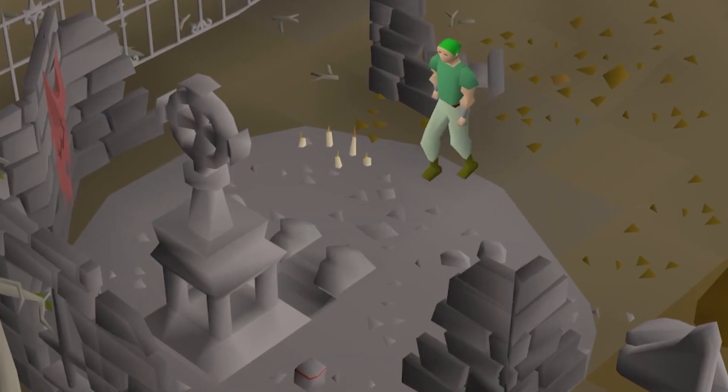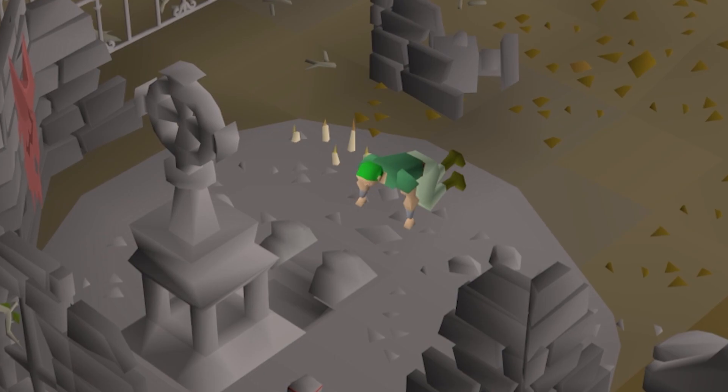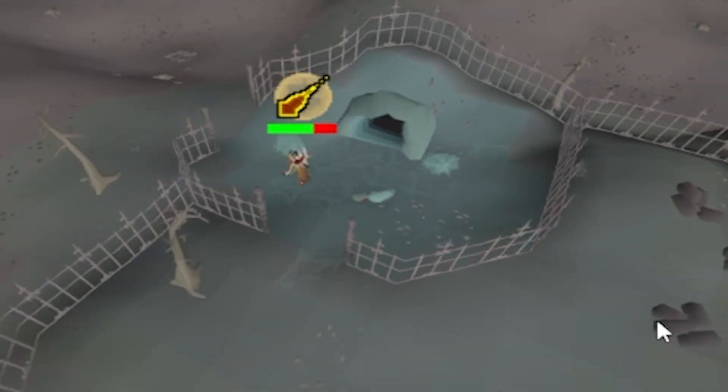When entering any of the wilderness bosses' lairs, your character does this animation that, to the oblivious PKer, kind of looks like the push-up emote. These lairs are a one-way entry, so if you can get a PKer to enter while you don't do so yourself, you've got an easy escape. You'll notice that sometimes in tricky situations, it's one of the few escape methods you have. And it actually works!